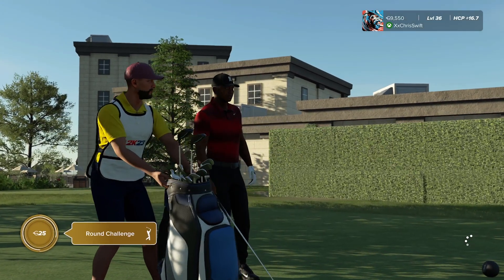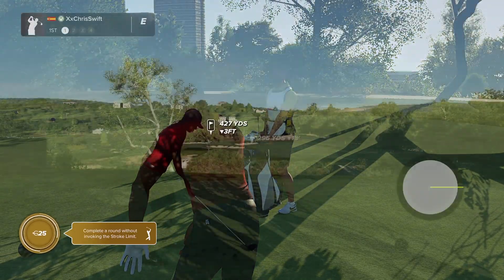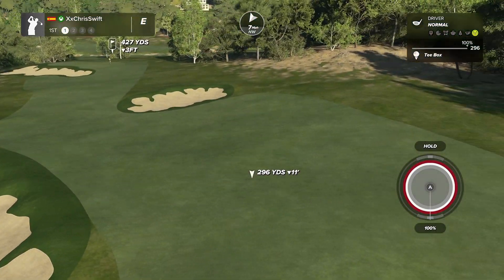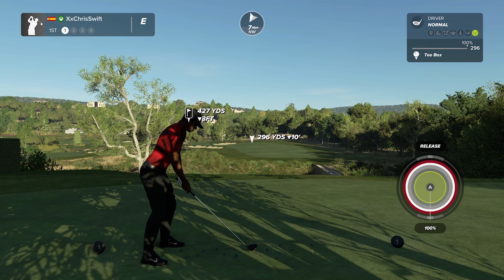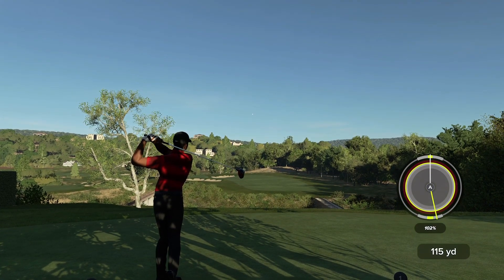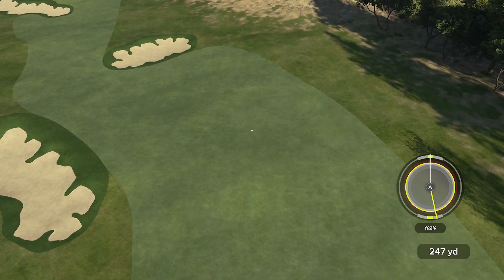Hello there and welcome to PGA TOUR 2K23. Our round begins with a par 4. Cork that first drive into the fairway and we'll take it from there. This one's dropping fairway for sure.